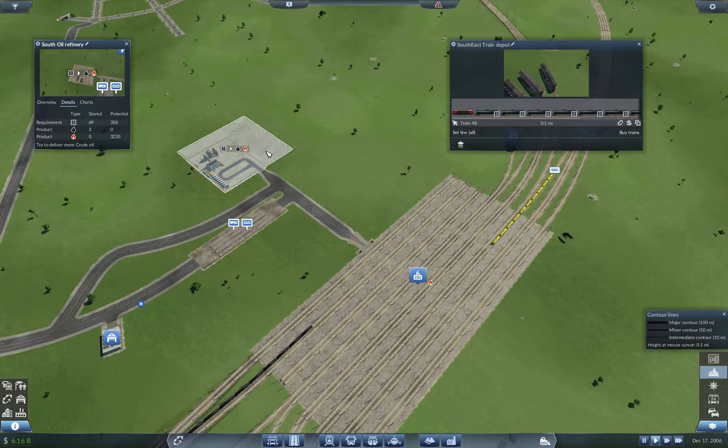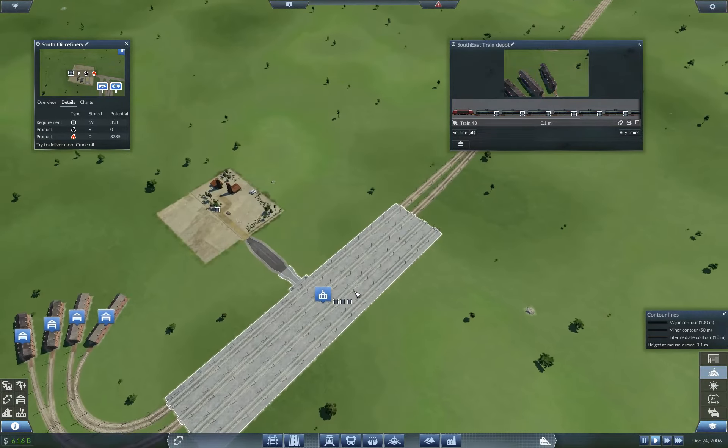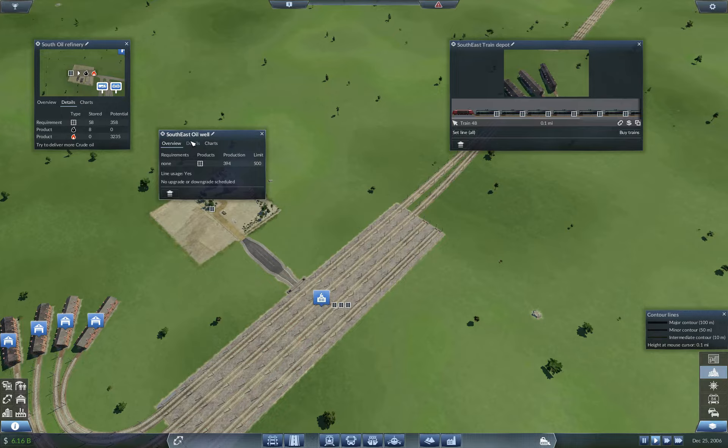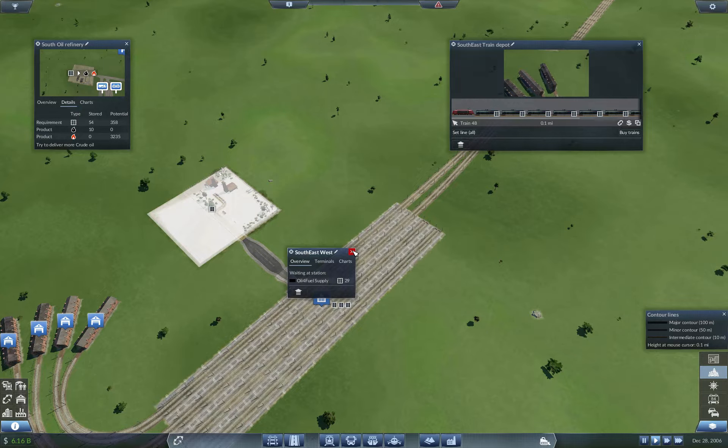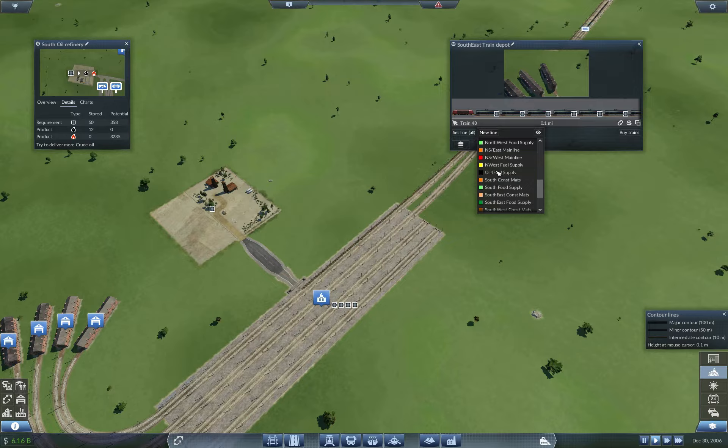That's the problem with these refineries — if you're actually pulling both out, your production will only produce one at a time, as far as I have seen. They may have changed it, but from everything I've seen, it's one at a time. So our production is almost maxed out already. I need to let this train go — almost forgot about that.